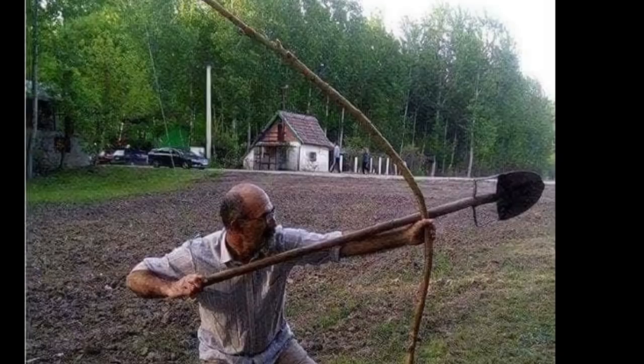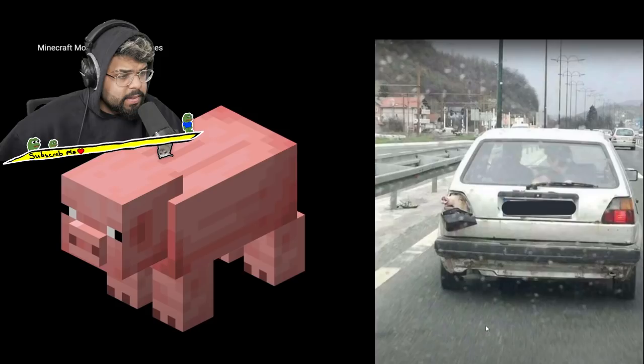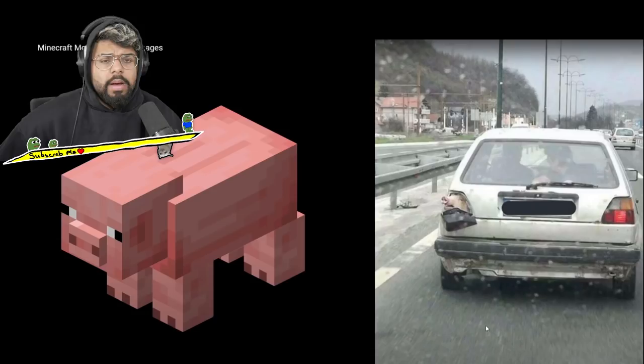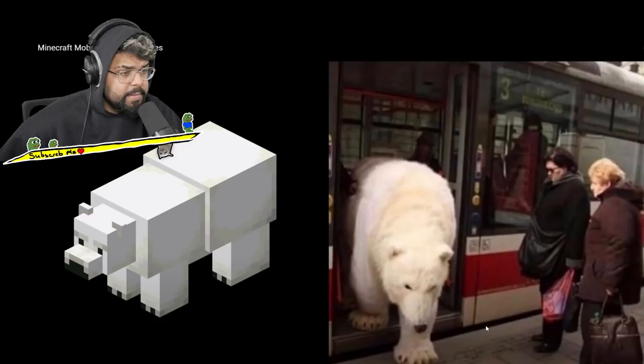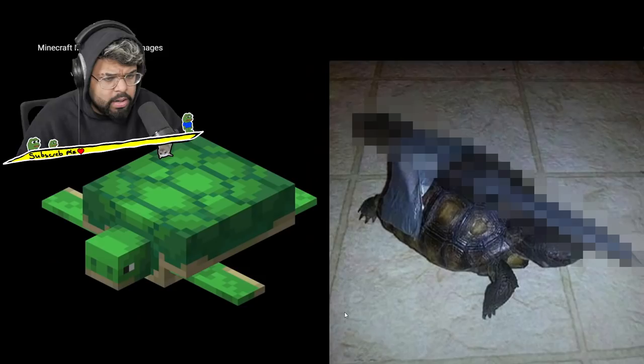Next up we got a pig — why is a pig just sticking its nose out from the back of a car? That doesn't make any sense and is super duper cursed. Next up we got a polar bear — what the flip, he is just exiting a bus and the people think it's normal. Interesting, very very interesting.